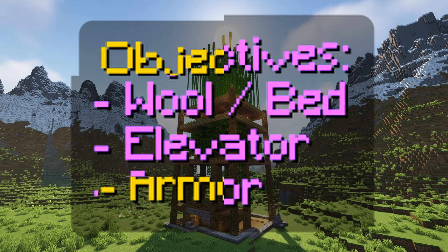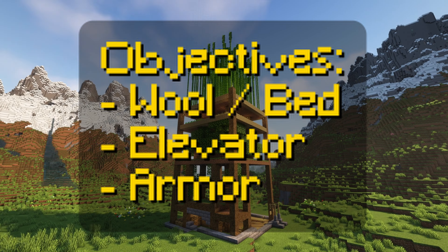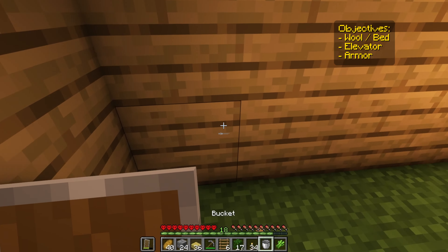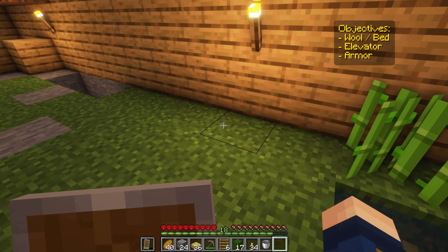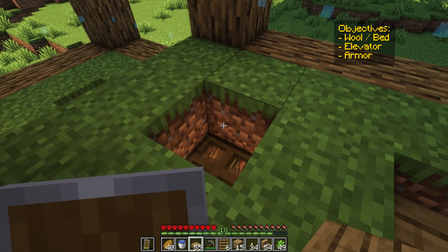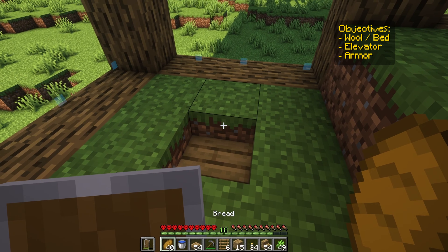To start things off, we've set ourselves three objectives: we need wool for our bed, I wanna make an elevator, and we need some armor. At the end of the last episode, we got ourselves some sugar cane. I plan on moving these to the top of my house — put them on the roof, make things look nice and green. I'm still not sure whether I'll make this my final home or build something else up top later on.